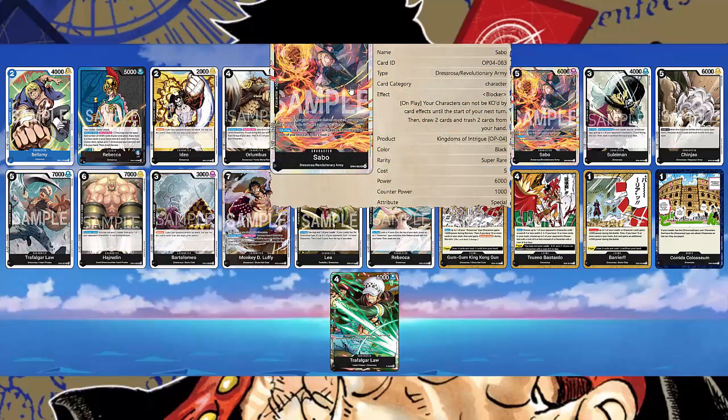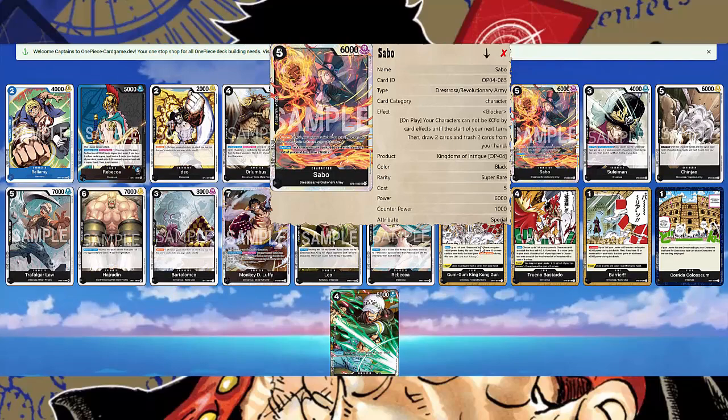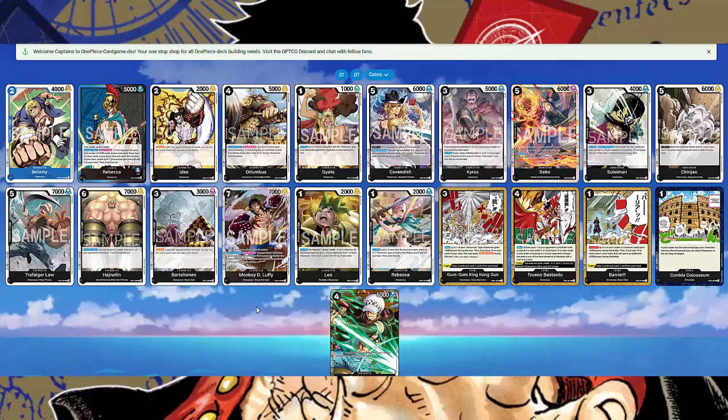Sabo is a fantastic card. 5 cost, 6,000 power, blocker. On play, all of your characters cannot be KO'd by card effects until the start of your next turn. He also lets you draw 2 and trash 2. He can be an attacker, a blocker, has counter — and his protection effect is very strong. If you have Monkey D. Luffy on board and play Sabo, Luffy can't be destroyed by card effects like Jet Pistol. Plus, drawing 2 and trashing 2 digs you deeper for King Kong Gun and Luffy while setting up your trash simultaneously.